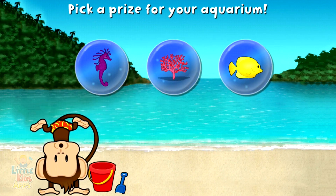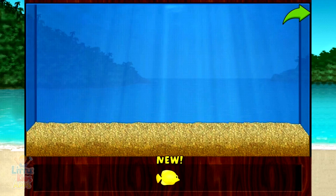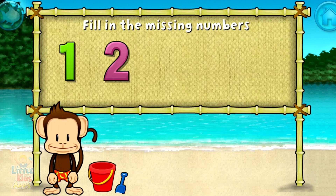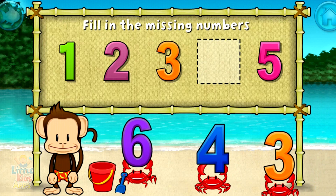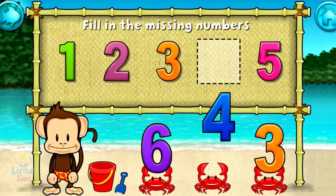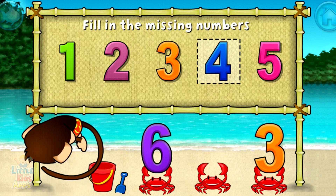You won a prize. Add things to your aquarium by dragging them from the tray. Touch the arrow to get back to the beach. 1, 2, 3, 5 — these numbers are in order. Fill in the missing numbers. 4. 1, 2, 3, 4, 5. Awesome!